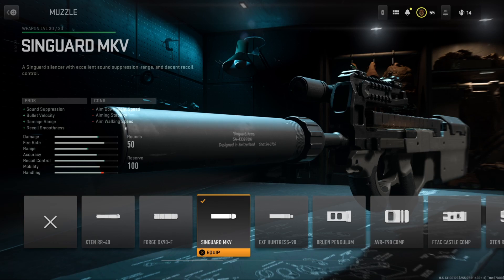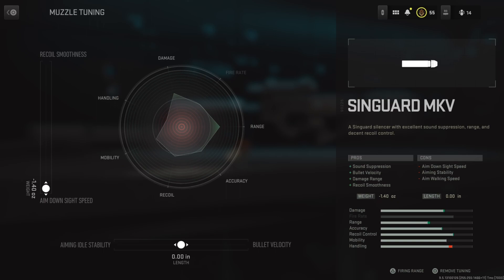The Sound Suppression bonus is nice, but it's definitely not needed. The Recall Smoothness actually has like no effect on recoil at all — tested by Exclusive Ace — so we're not really going to worry about that. For the tuning on that muzzle, I have the left slider all the way down to the Aim Down Sight Speed since Recall Smoothness does nothing. The bottom slider is right in between for a good split between Aiming Stability and Bolt Velocity.